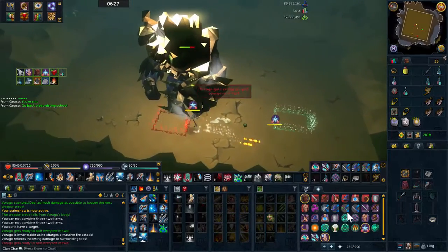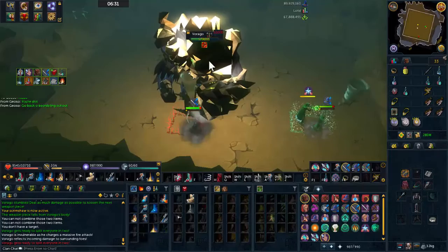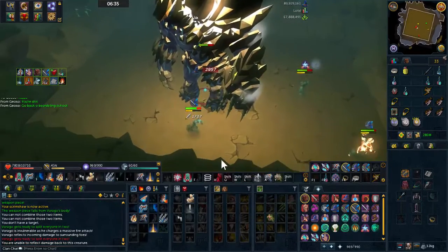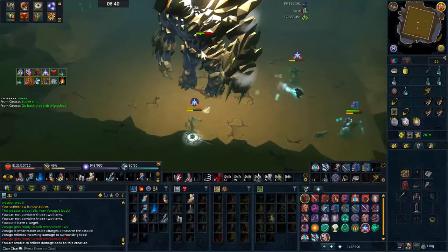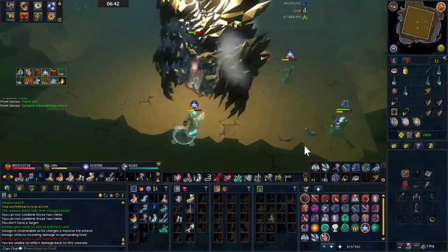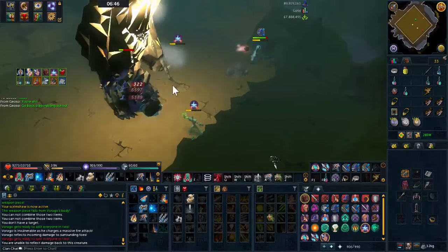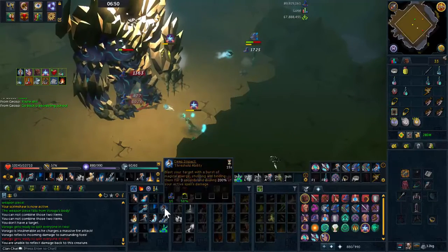After that you do your normal meta rotation, and it's really important that you get the tag on Virago, as you'll see me do here. In this clip I actually end up being MD because I don't want to move in case I miss the tag, but it doesn't make a difference whether you are MD or not. The reason it's really important to get the tag is it means you can do a deep impact — as you can see in this clip I get a really nice one, I think I crit it at an 8k or something.